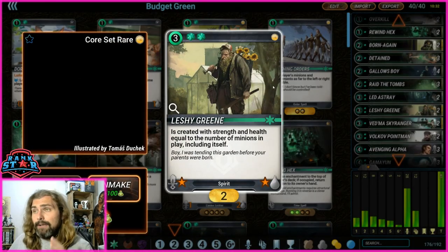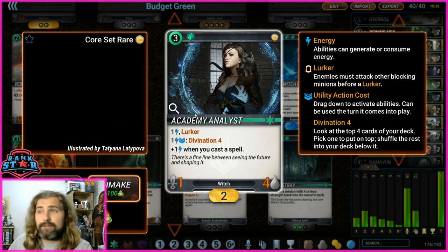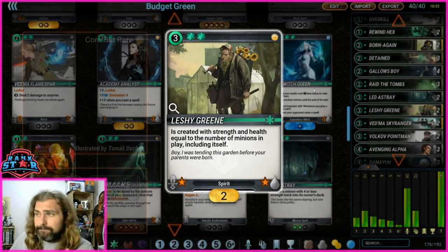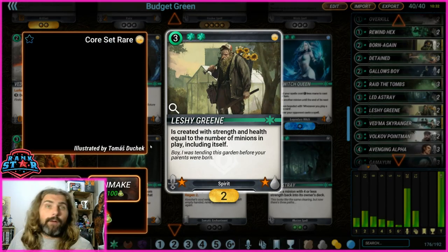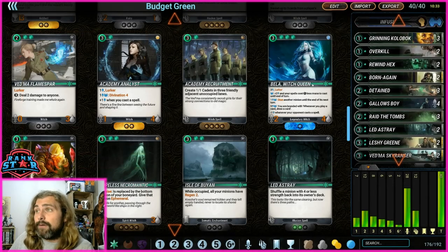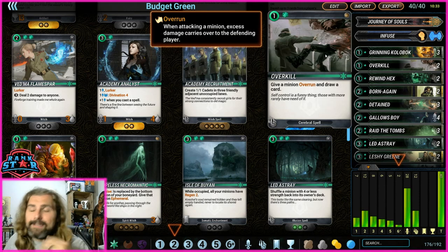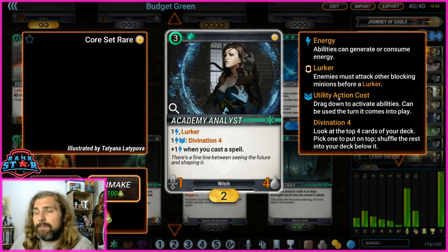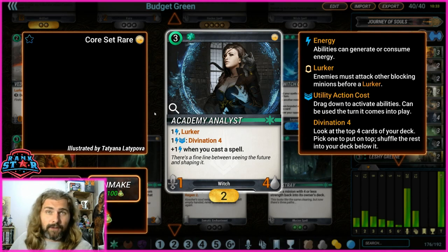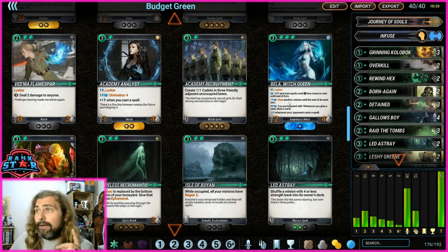Leshy Green can be swapped out if you don't own them as a rare — you could replace them with Analyst. Leshy Green comes down as a stat equal to one-one for every minion on the board including themselves, so if they have four minions and you have two including Leshy Green, that's a seven-seven on turn three, which is insane. You can even drop an Overkill on it for overrun. Analyst, on the other hand, lets you look at the top four cards from your deck every time you play a spell — great for setting up your end game.